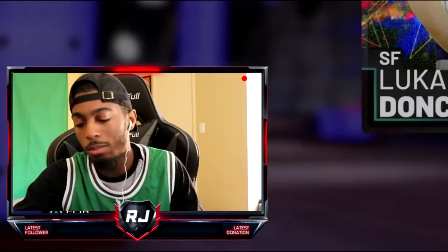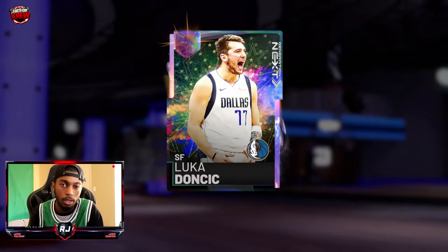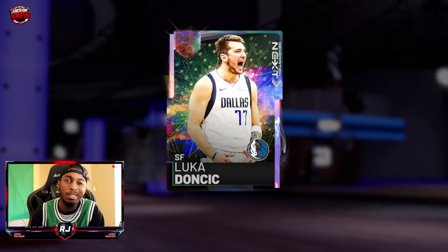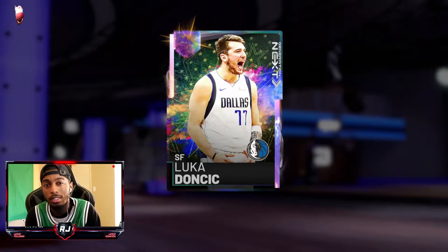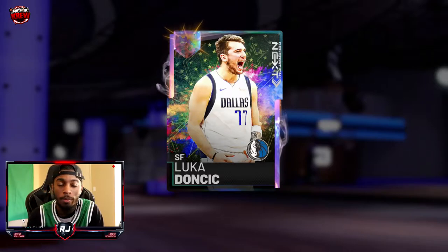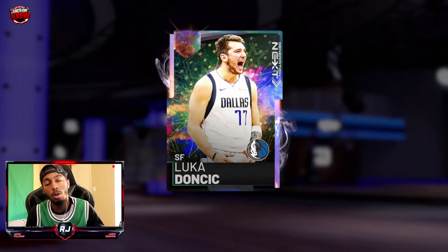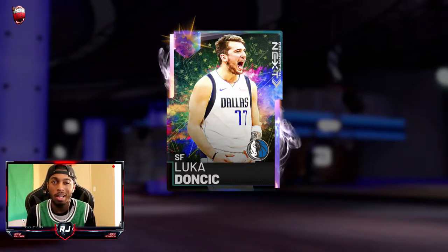What's good YouTube? This is your boy RJ Watts back with another one. This video is pertaining to Luka Doncic's next generation galaxy opal card that they just dropped today. I know you guys are kind of excited about these cards because they also dropped a Ben Simmons opal as a reward and a rookie Trae Young opal. Before we get into gameplay, we're going to talk about the stats on this card and what I like seeing.